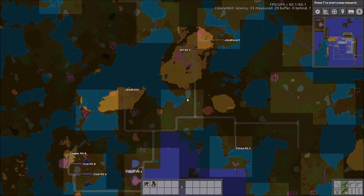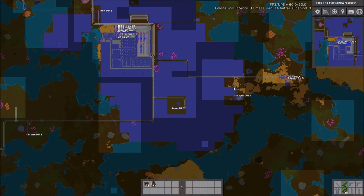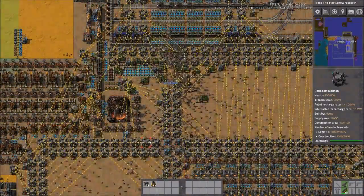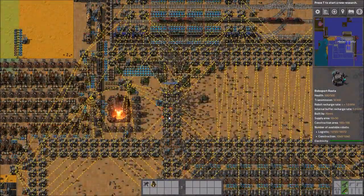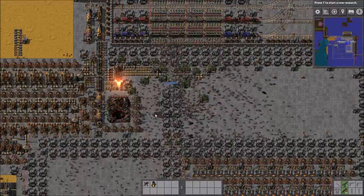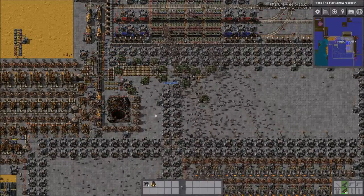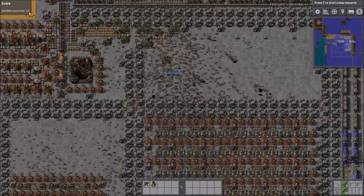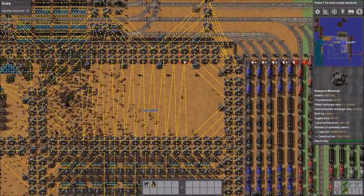You can see it's pretty ridiculous — the oil patch size here. The oil one in the north is just ludicrous. It looks like all the richness and frequency settings have been turned up. He's already launched 32 rockets.